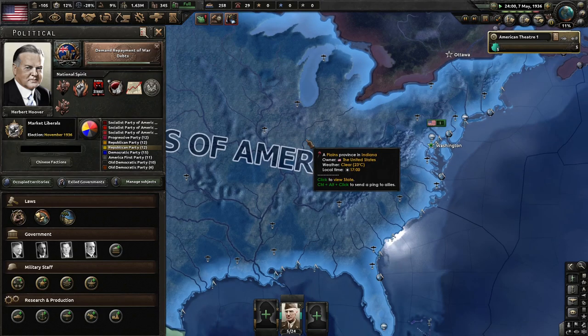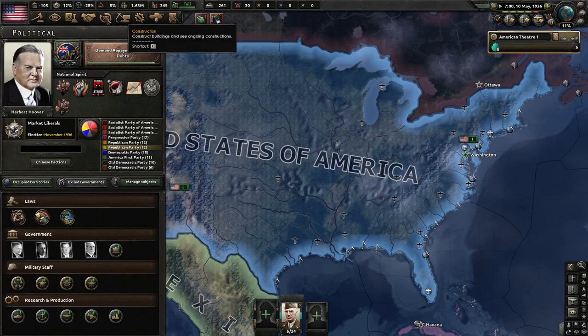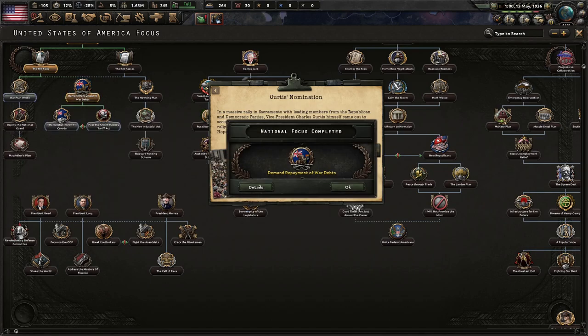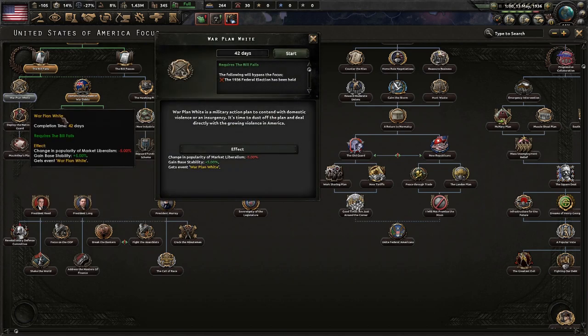Curtis's nomination — in a massive rally in Sacramento, President Curtis came out to accept his nomination as the Republican presidential candidate. The rally was surprisingly well received by the press. Next up, we're going to do War Plan Y — a military action plan for dealing with domestic violence or insurgency. It's time to dust off the plan and deal directly with the growing violence in America.